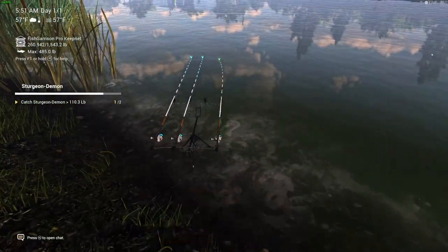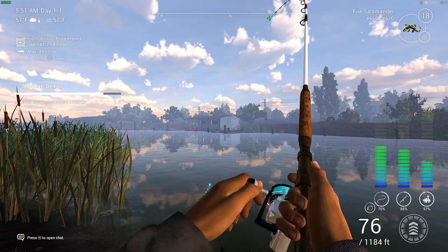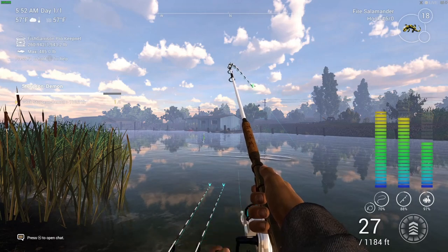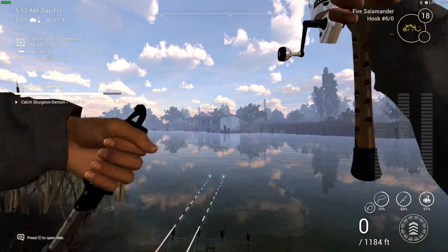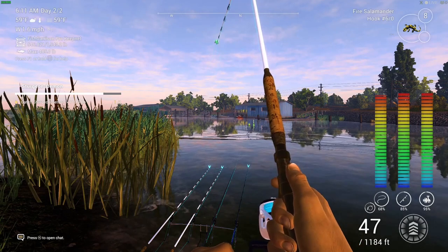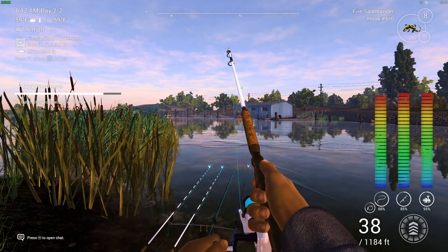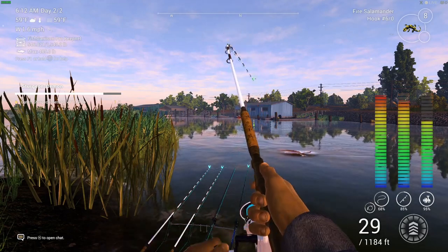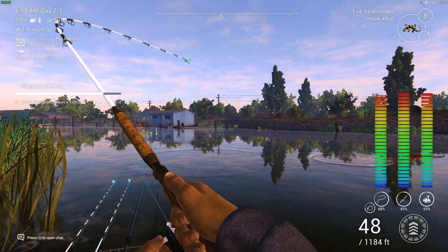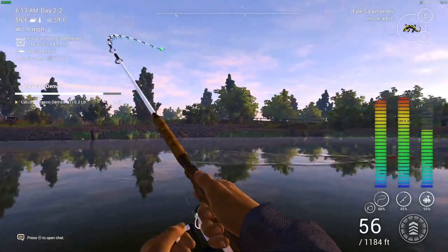You can pause the video to check that setup. That was on the 4-0 hook. I've also got some rods set up with the 6-0. This next fish is not one we're looking for. I'm back again — we got another fish on, hopefully this is the one. I ran out of fire salamander and had to buy more bait. I keep catching them but they're all under the 110-pound mark. This one looks like an absolute beast and I cannot stop it from running — this is on the Mochi rod with the 6-0 hook.